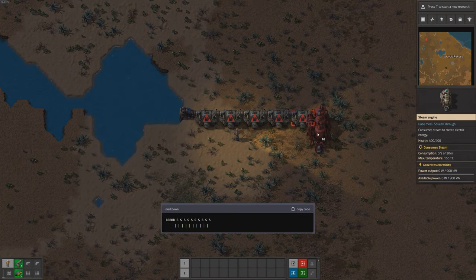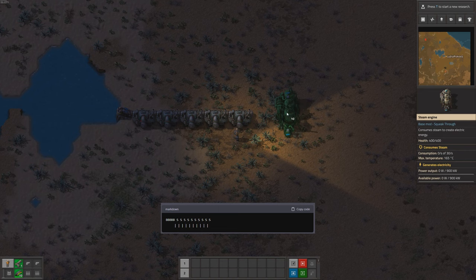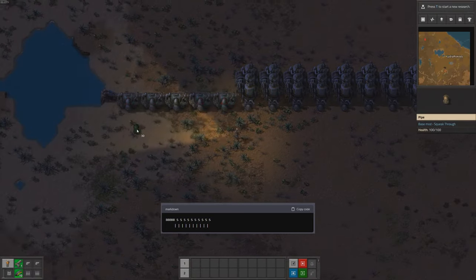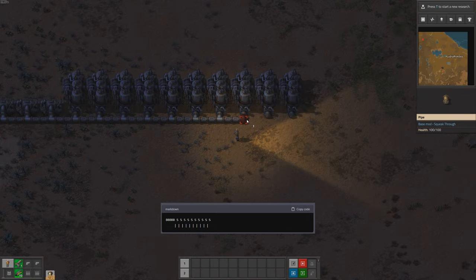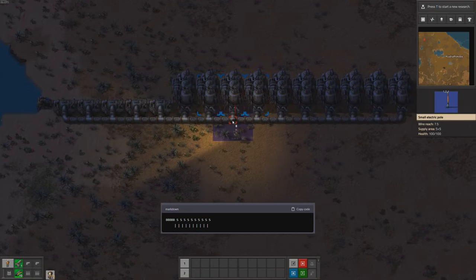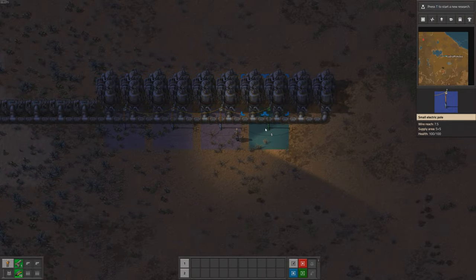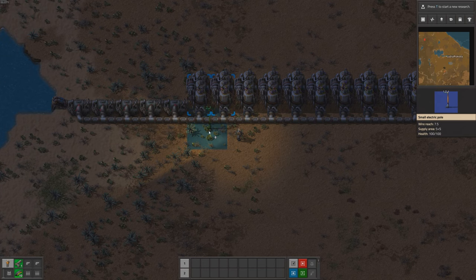This power plant provides us with enough electricity to keep our factory running and start building more advanced production facilities. The design we used is simple but effective: we placed the boilers in a row, with the steam engines arranged in a parallel line next to them. We used pipes to connect the boilers to the steam engines, and set up power poles to connect the entire grid. This design is scalable, so we can easily add more boilers and steam engines as our factory grows.